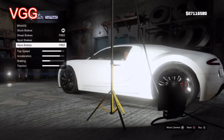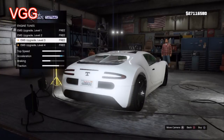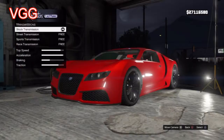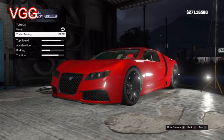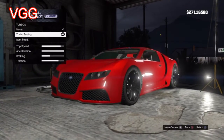Here I am at Franklin's shop getting everything for free. And as you can see, I am hooking this car up to the max. Everything. Engine upgrade to the max. Brakes to the max. Of course turbo. I can't wait to just test this car out.